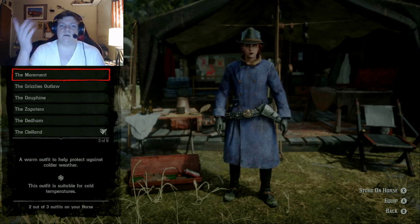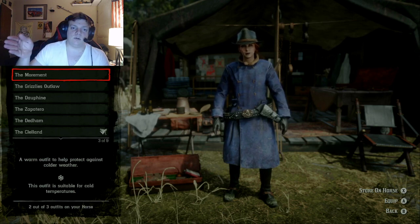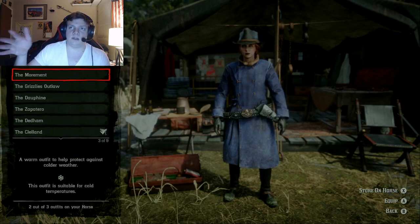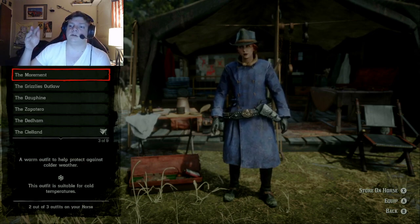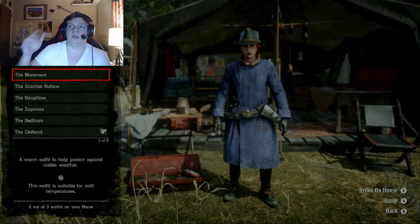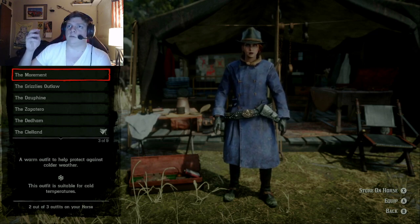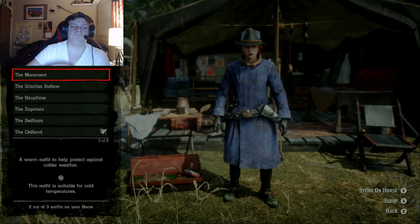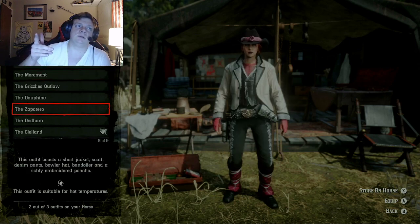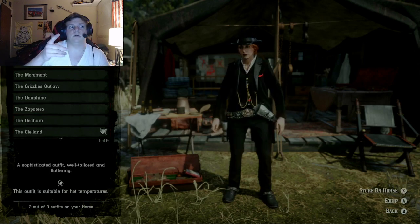We also have this outfit I forgot all about — this is also one Arthur wears in story mode when he's up in Colter. It's like his winter outfit, which consists of black pants tucked inside boots with spurs, his hat, some gloves, and a thick blue coat with brown — they're not buttons, I forget what they are — and a brown fur collar.